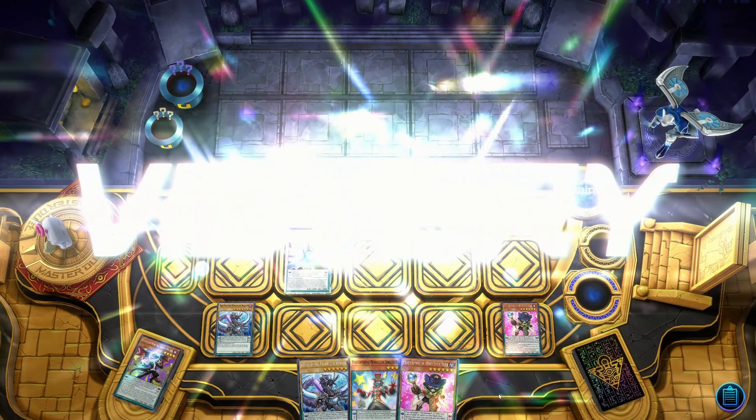Next game — I won the coin flip so I'm going first. I open a pretty good hand so I normal Joker to search for Revolution, but they impermed it. I scale Gentru and I knew they had another hand trap — it was Maxi C. I decided not to take the Maxi challenge and just passed, giving them plus two for Baguska. It's not worth it given they wasted two cards, so they're working with three or four.